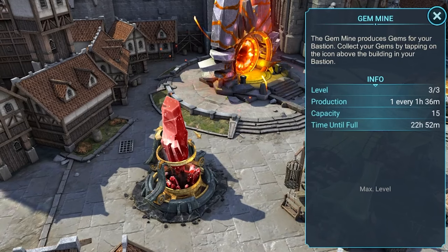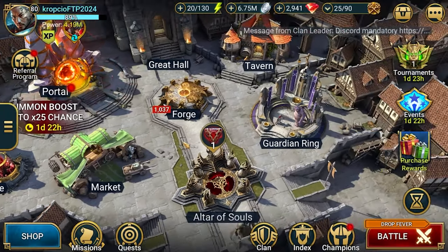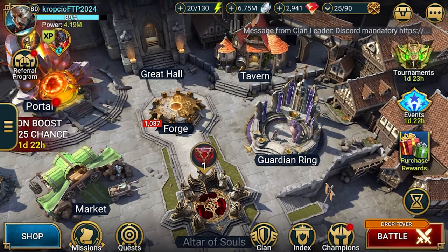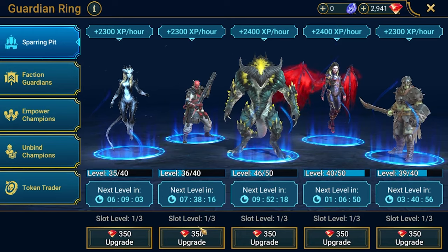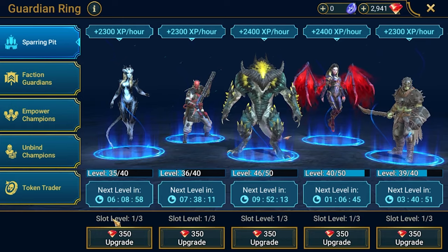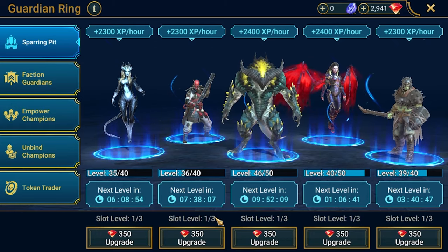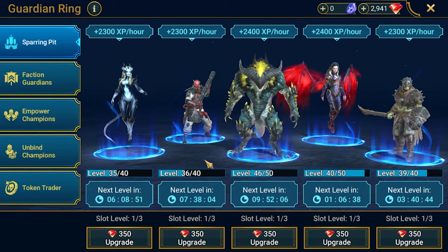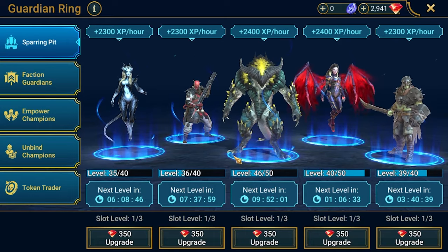Another thing: gem mine. This is very basic - you do this once and forever you will get 15 gems per 24 hours. Another one: Guardian Pit. In the middle of the challenge I unlocked it, but only on the first level for all the slots, and it's up and running like 99% of the time.